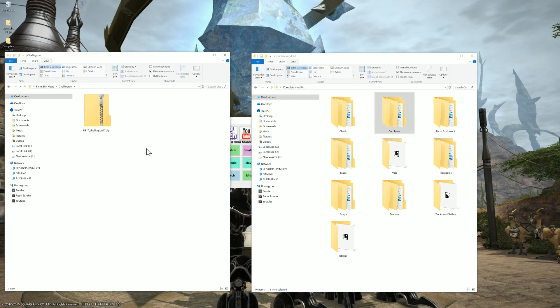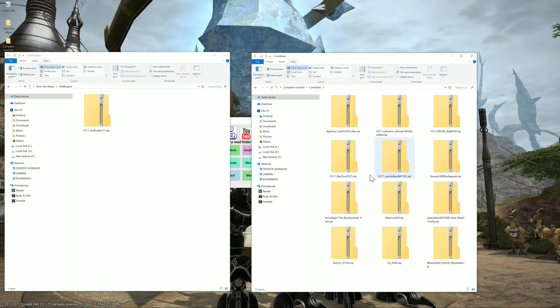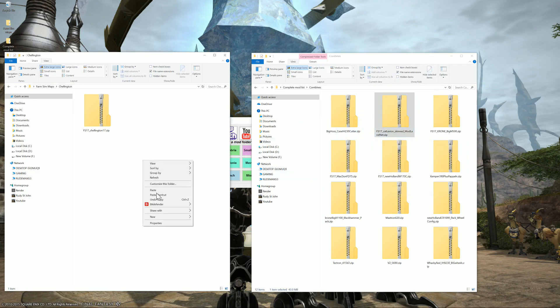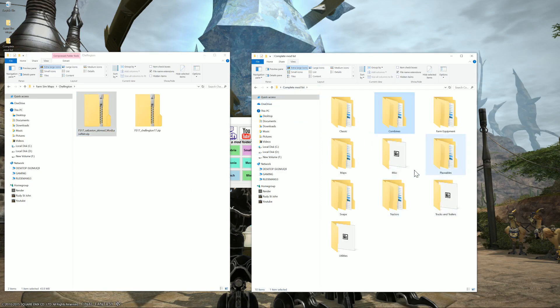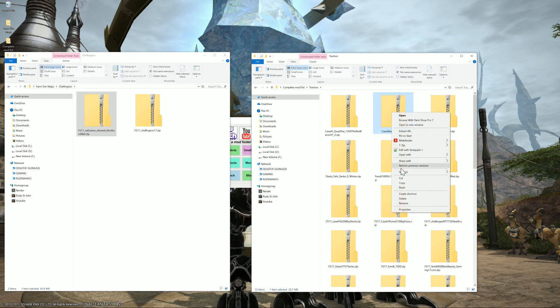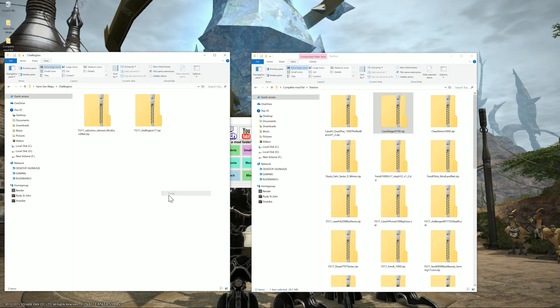Now that we have a Chellington folder in our Farm Sim Maps folder, we're going to put some mods in it. Let's grab a combine — I'll grab the Catlexion here and copy it, then place it in the Chellington folder. Let's go back and grab a tractor — the Case Steiger. We'll copy that and place it in there too. You get the idea: load this folder up with all the mods you want for Chellington.